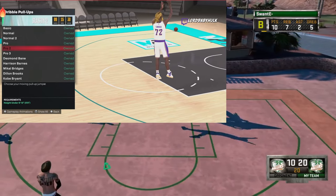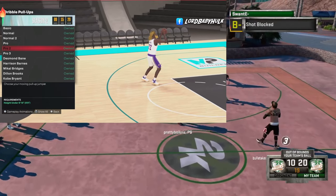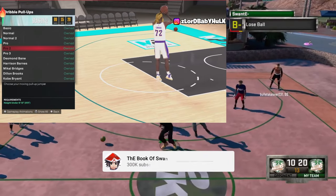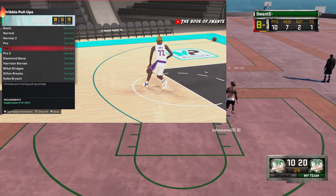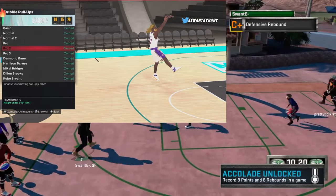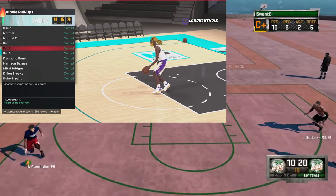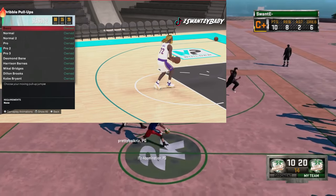First, we're gonna go with Pro 2. I tested this whole thing out — this is probably my favorite fade so far. It has two fast fades, okay? You can fast fade with this. It's basically as good as the Trae fade. The Trae fade is like the best fade in the game, but it's only for small builds. With Pro 2, you can get your fast fade going both ways, and you get a real nice, easy-to-hit front fade. You'll see mid fades, three-point fades — all that.